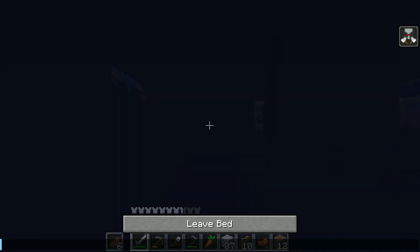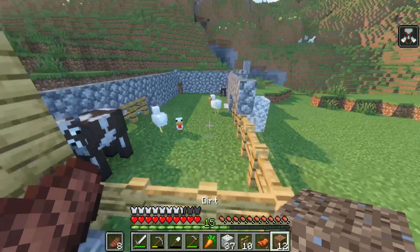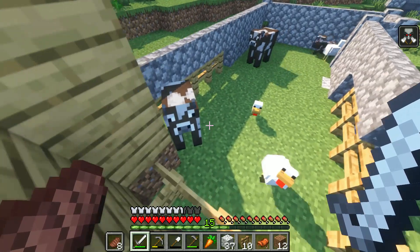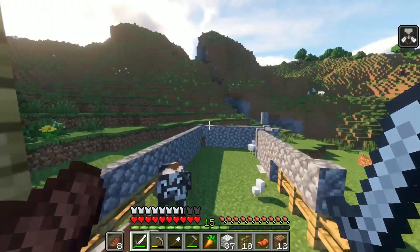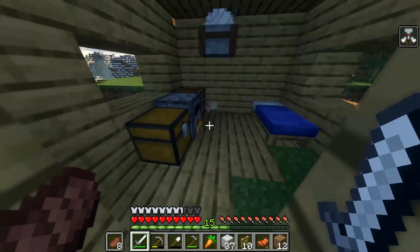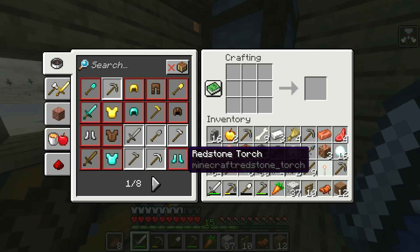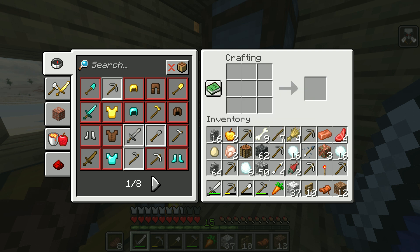I can barely even see when it's like that. This place I'm probably gonna have full of chickens and then I'm gonna make an infinite iron farm, and then down there I'm gonna have a bunch of hoppers so when I slaughter them, all the food goes through the hoppers. I'll get rid of the leather because I don't really need leather right now.